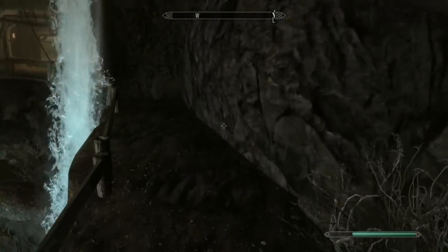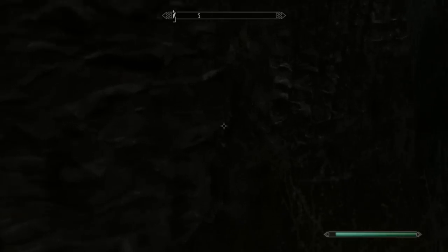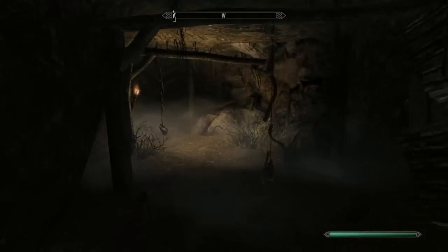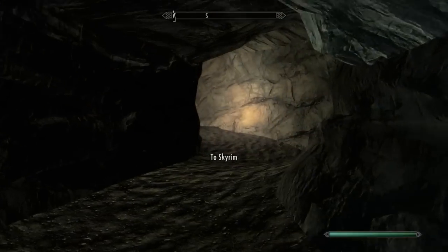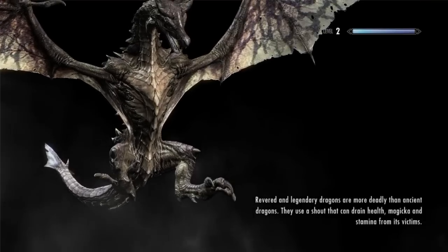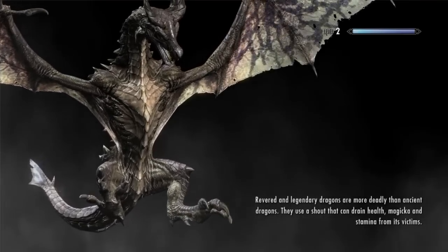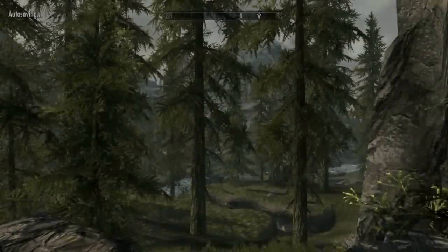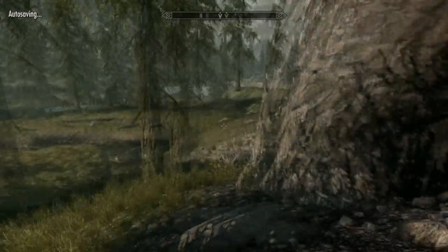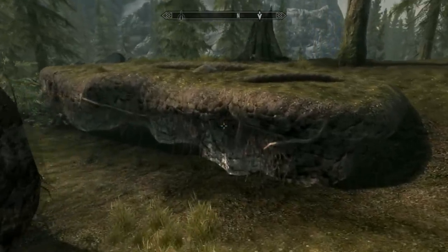Very close to being over-encumbered so I shouldn't grab any more stuff. I think there's more ore up ahead that I'm going to grab — or not. So let's go down to what's-his-name and smelt some stuff — well actually we can't. The closest smelter is actually over in Whiterun as far as I've found.